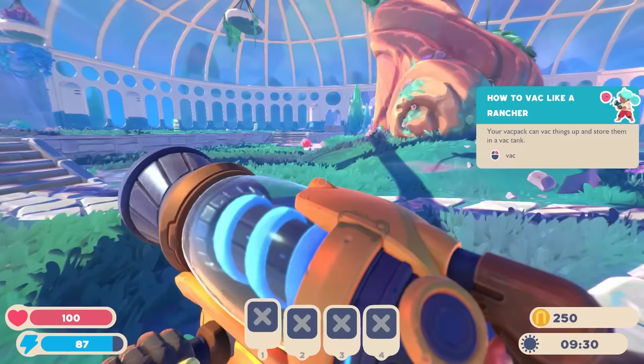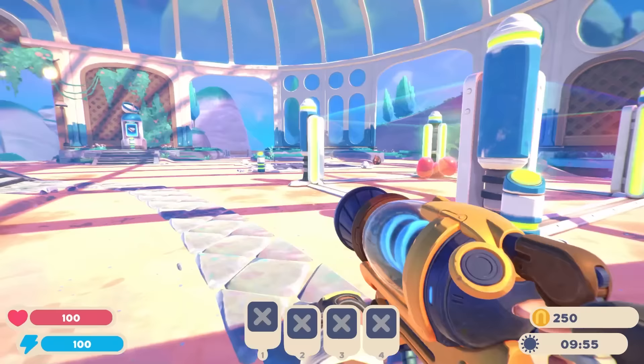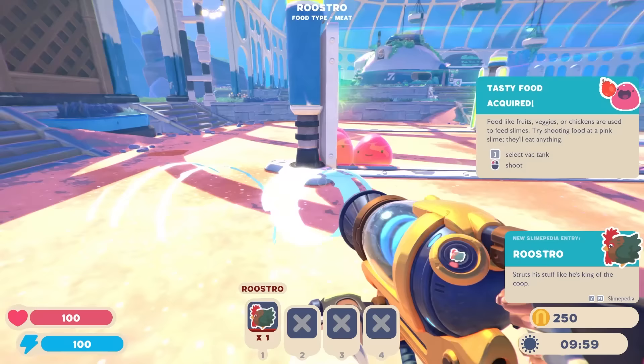I found a third pink one. Come here, buddy. I almost feel bad for this, but we have a rooster here already. Hello, rooster — I'm so sorry. I'm going to feed you to my pink buddies and they're going to eat you.